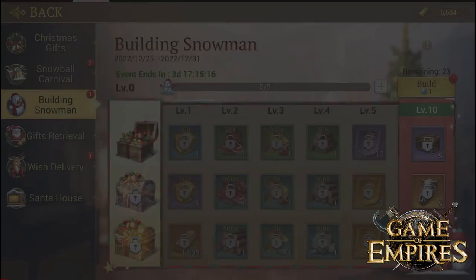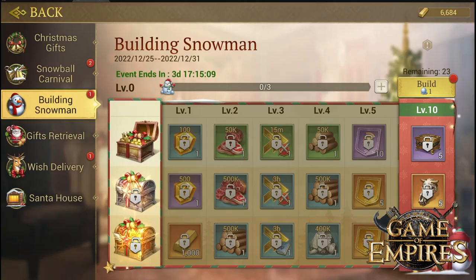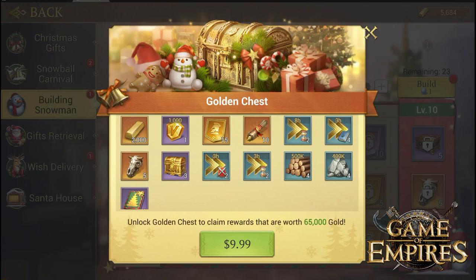The second tier costs only a thousand gold, which is really cheap for what it gives you — I would go ahead and buy it. Then comes even better rewards for the price of ten dollars. Trust me, the value here is great for this bundle. If you are just starting the game, this bundle is really worth it.